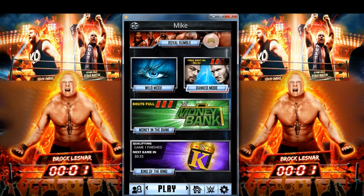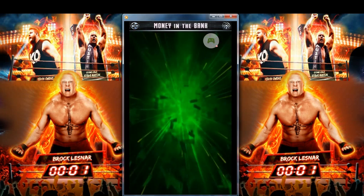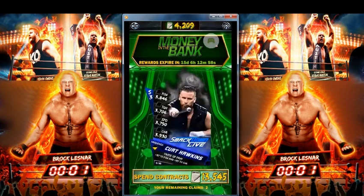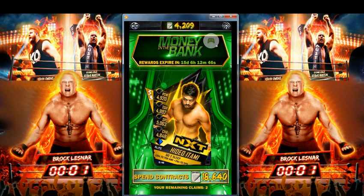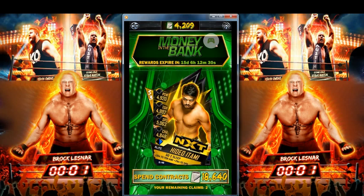What's interesting is they added two new rewards: a Hardened Curt Hawkins and an Elite Hideo Itami. I'm kicking myself because I didn't think it through when I was looking at the Money in the Bank session — I thought they'd add new rewards at the end of the 15 days, but they added them with today's update. I actually would have had enough to buy that Itami, but I don't now. I will definitely be saving up to get the Elite cards in the future.